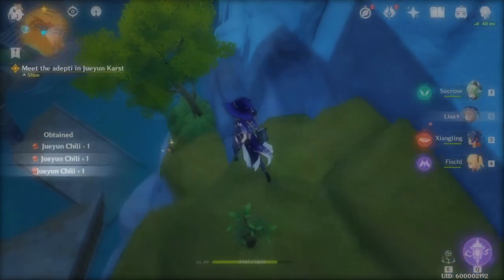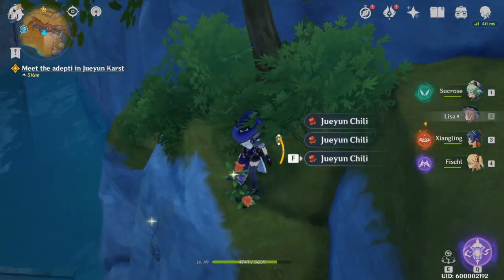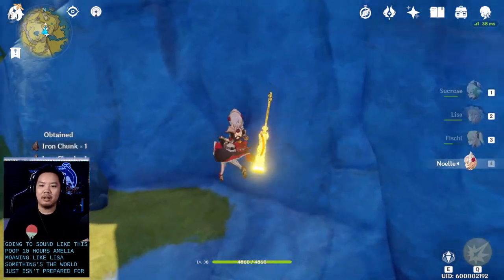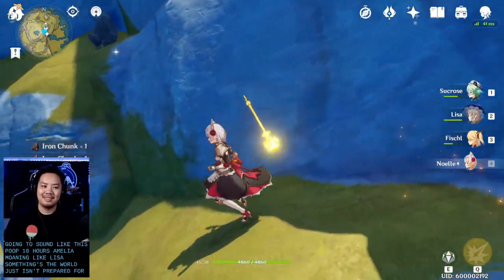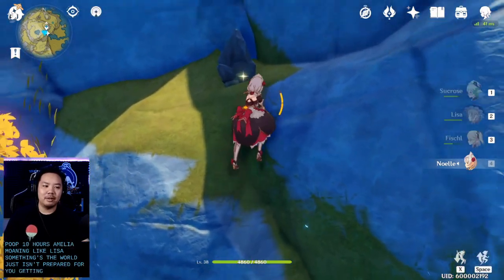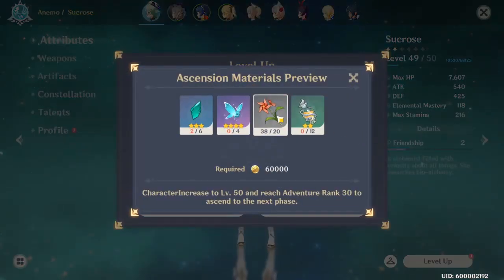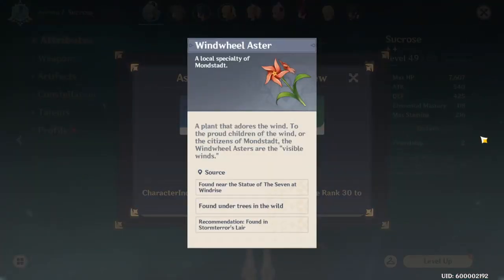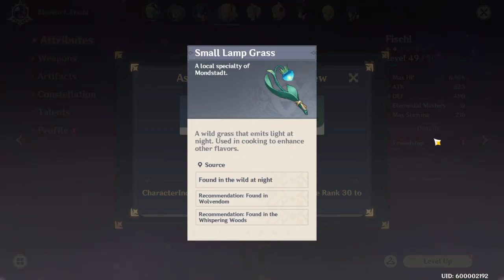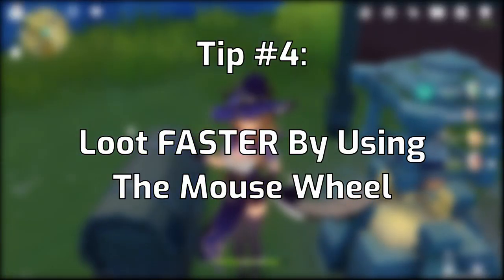Tip number three: there are materials in Genshin Impact that take longer to respawn than others. Items that are evolution items for characters — such as Jeyoung chilies, iron ores, jade ores, and white iron ores — take two days to respawn, versus easily collectible materials like wheat that takes only one day. Character ascension items like chilies, grass, mushrooms, lilies, and more also take a two-day timer.